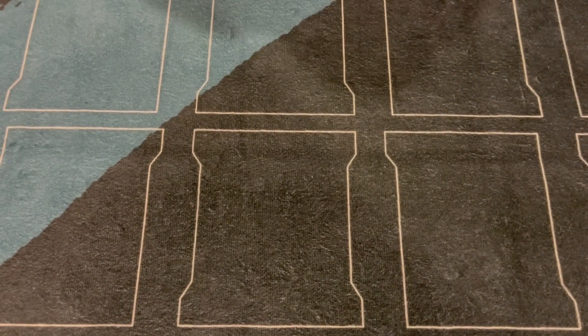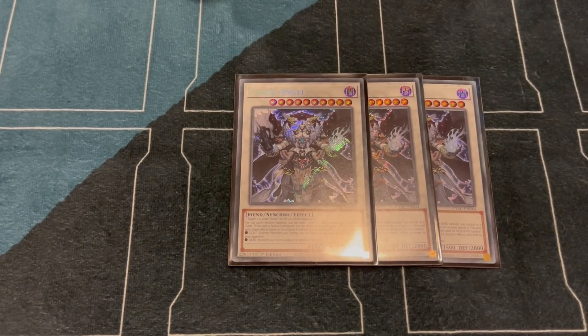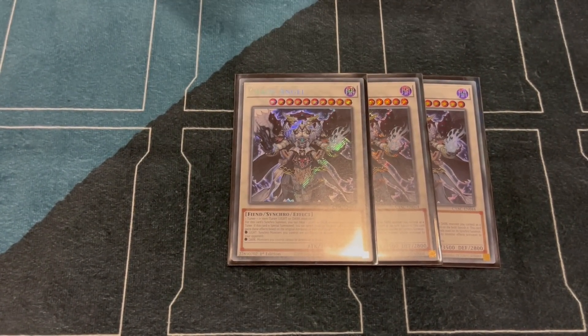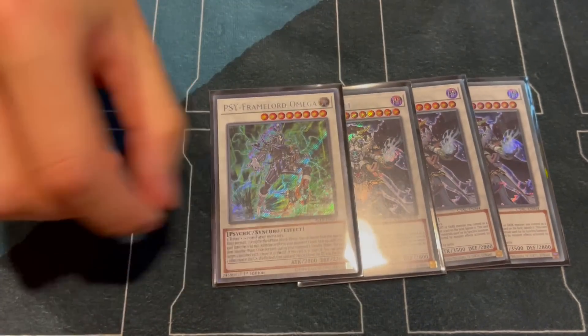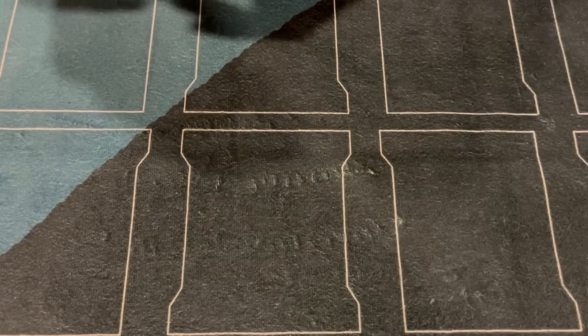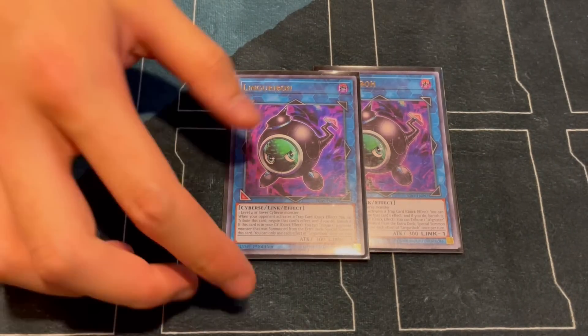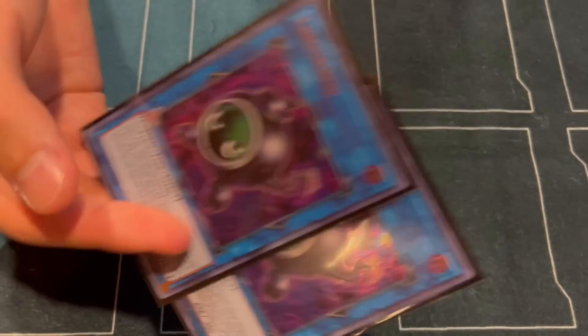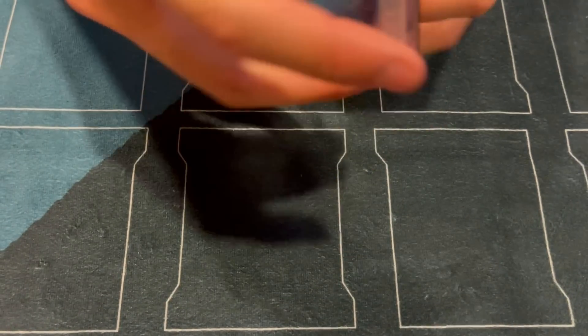For the extra deck: 3 Chaos Angel — this card's really good, you can make it with Ariana and Driver too, but mainly it's the level 8s in Stovey. 1 Omega for the Gamma. 2 Lingribo — just for Iblee, and Rescue Ways can do that too, or just random stuff. Your extra deck doesn't matter too much, so if you can play these to prevent getting auto-lost, then it's good.